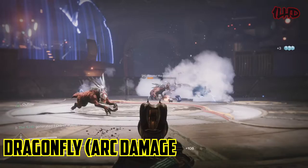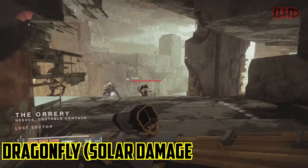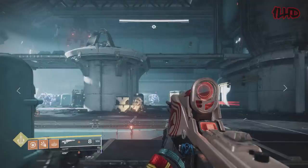Dragonfly functions the same as Firefly, but it's special because it can inflict arc, void, and solar damage. Firefly could technically do the same thing, but Dragonfly actually displays the correct elemental explosion animations — so the days of being restricted to a solar damage visualization are over. Dragonfly's damage type always relies on the element of the weapon itself. So we've established that both perks are very similar and fulfill the same role.